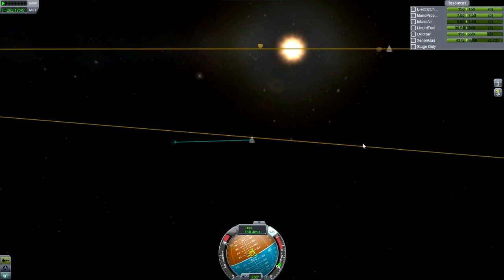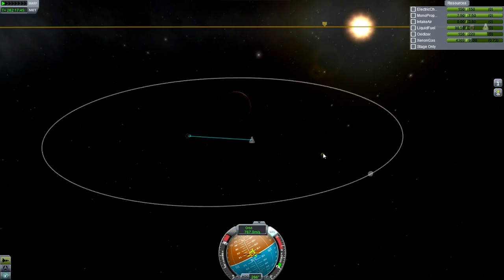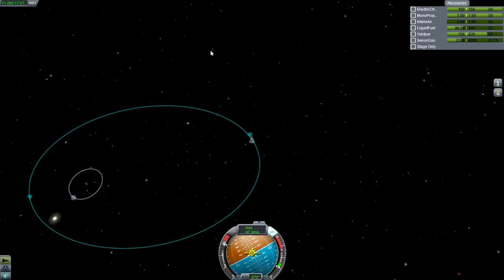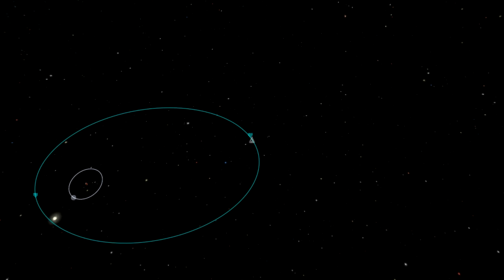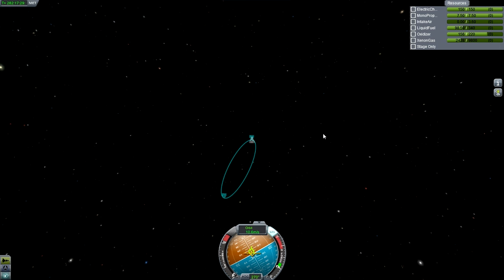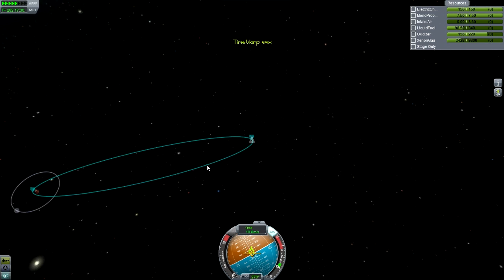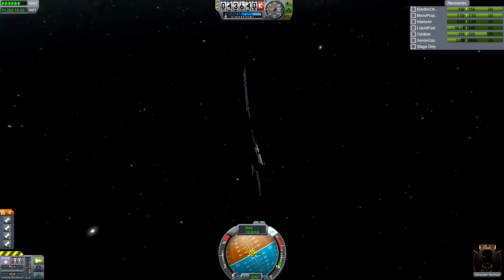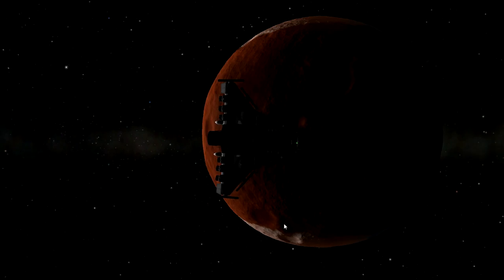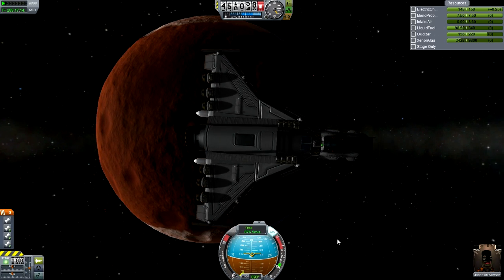Maybe if you have a really huge design with a lot of fuel it would be good. You would need to place down a lot of Rapier engines because the thrust output is not too high in air intake mode - I believe it was like 90kN or something. I was getting 90kN when flying this thing at one point. Here we go at Duna, showing off the design. Look how pretty it is - it's a good design.